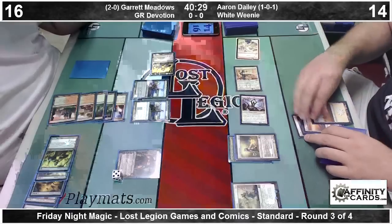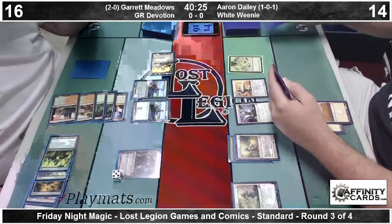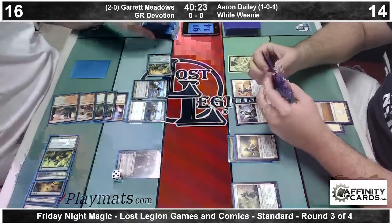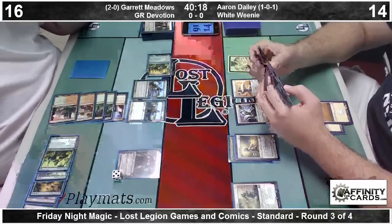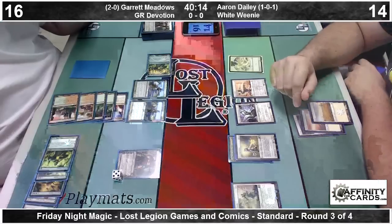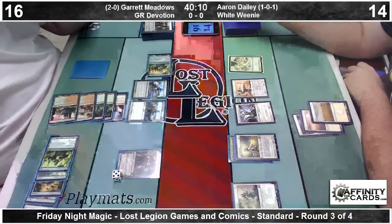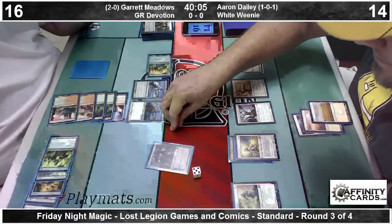He already drew cards. We've got Genesis Hydra, Elvish Mystic, Hornet Queen to go along with the Polukranos he already had in his hand. There's a replacement Garruk on top here. Aaron needs some business and he needs it fast — probably never going to die next turn, but he's pretty close here. We're going to need to chain together Brave the Elements turns, or something to that effect.